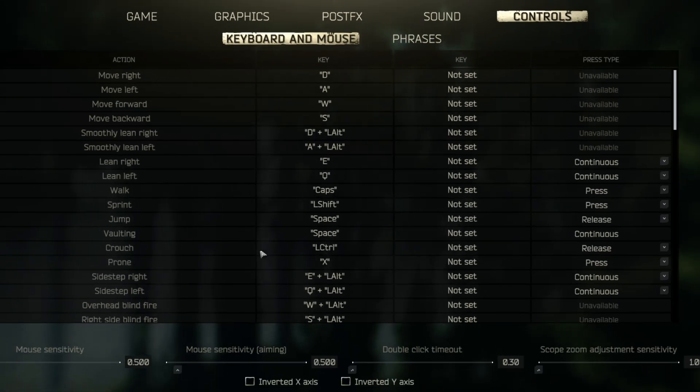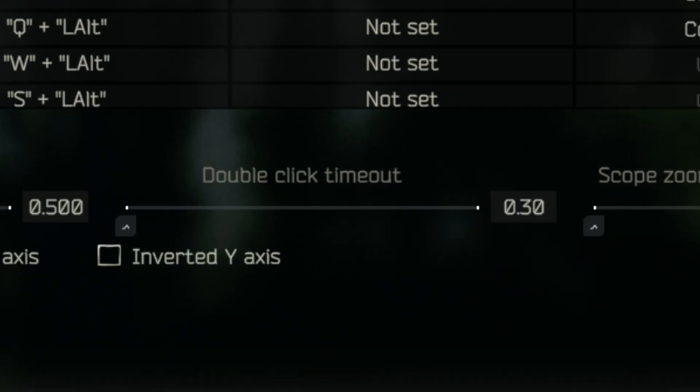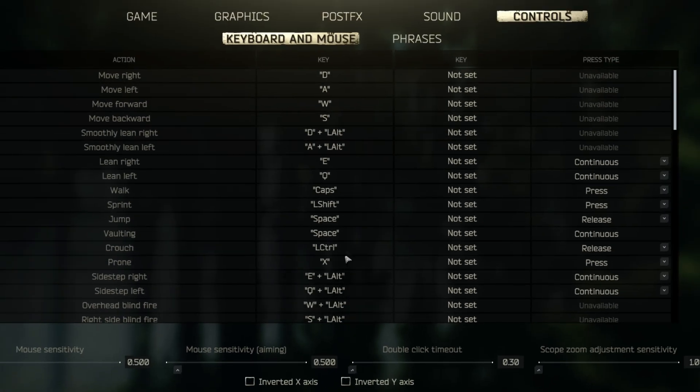When it comes to control settings, all your keybinds are personal preference. However, when it comes to double click timeout, you're going to want to make sure that this is the lowest possible. And that's it for all the in-game settings.